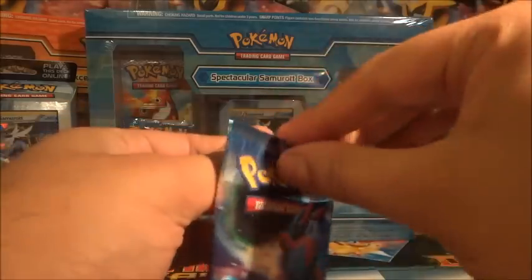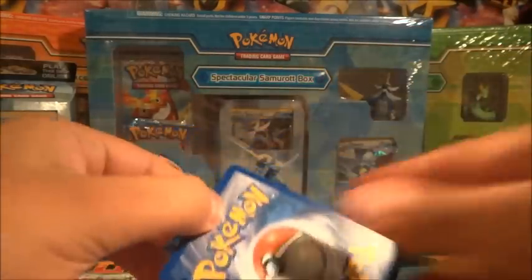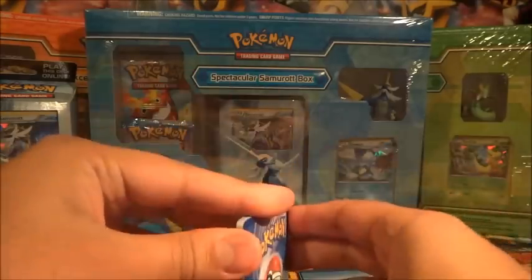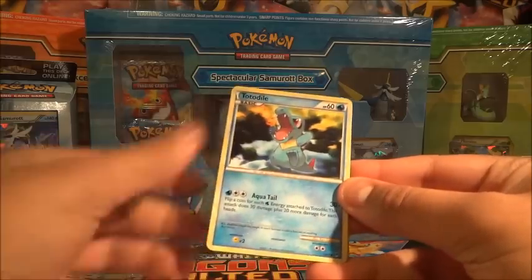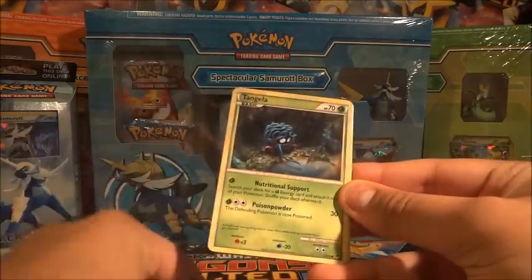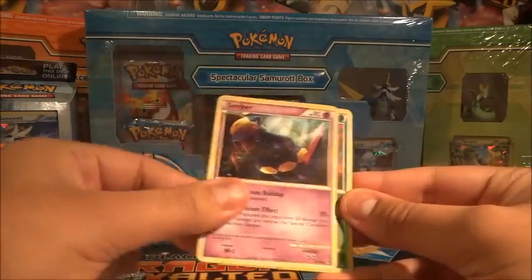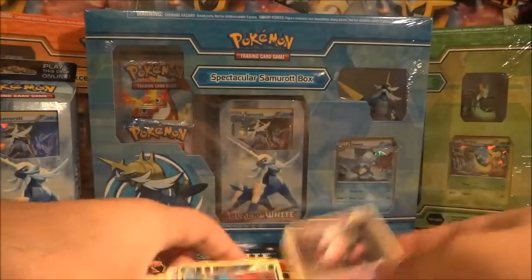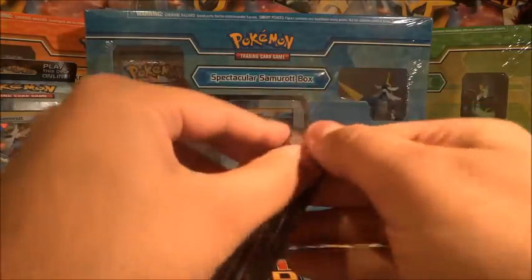From the Call of Legends pack we've got Magmar, Coughing, Totodile, Vulpix, Tangela, Darkness Energy, Vaporeon — so Vaporeon, a Bayleef reverse, and a Mr. Mime. And finally, Emerging Powers.